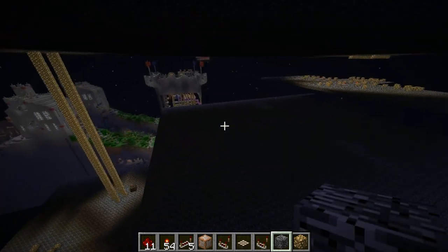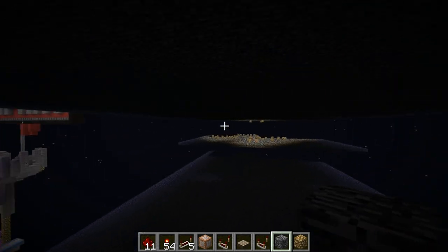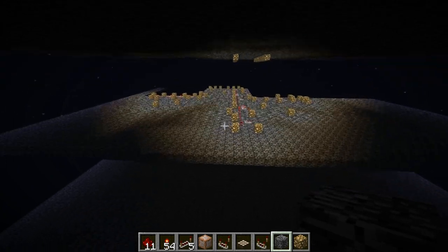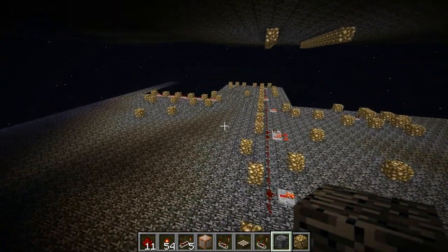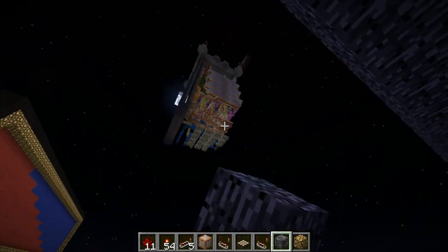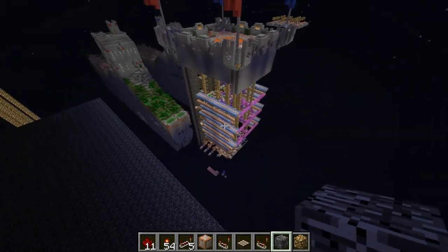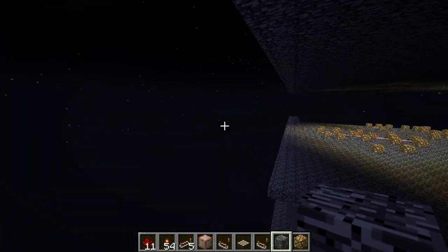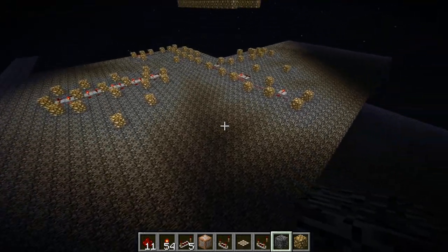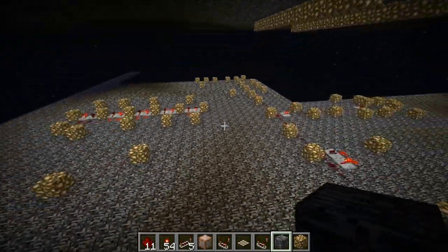Number two: don't go vertical like I did. Lay out your wiring flat, especially if you want to add clocks. It doesn't matter what height the map is — you can put it as high as you want, even over the clouds, which I'll probably move this one up above the clouds. But as long as you lay it out flat like this, you'll suffer less issues overall.